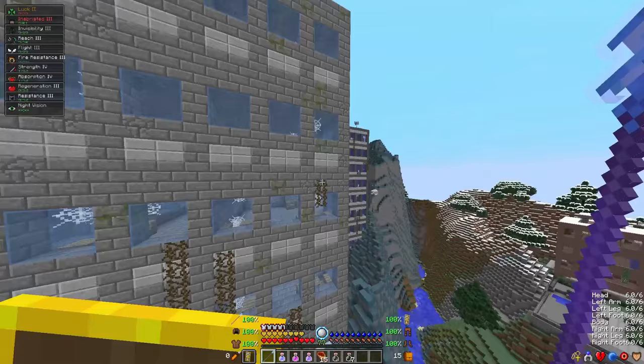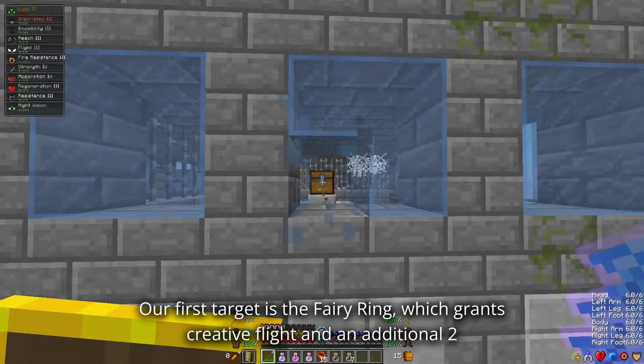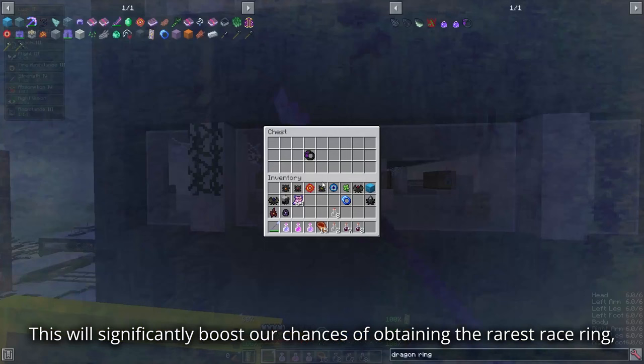Now that we're fully prepared, it's time to venture into the Lost City. Our first target is the Fairy Ring, which grants creative flight and an additional 2 luck. This will significantly boost our chances of obtaining the rarest race ring, the Dragon Ring!